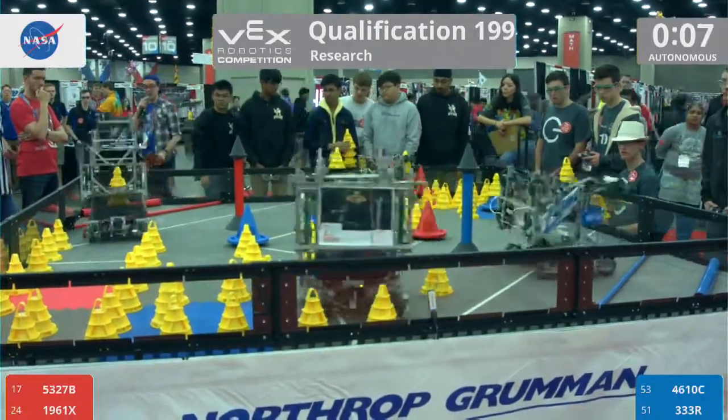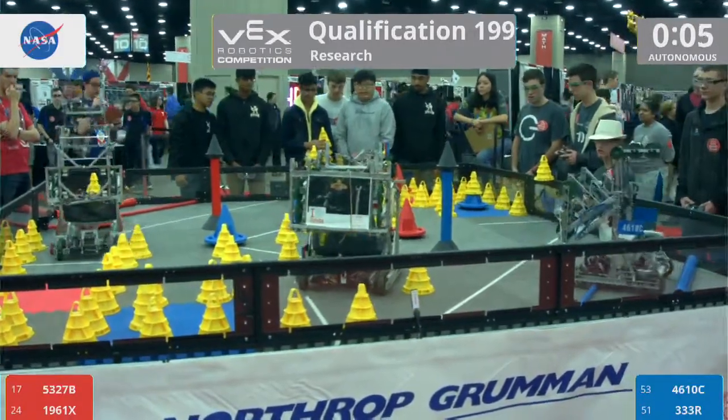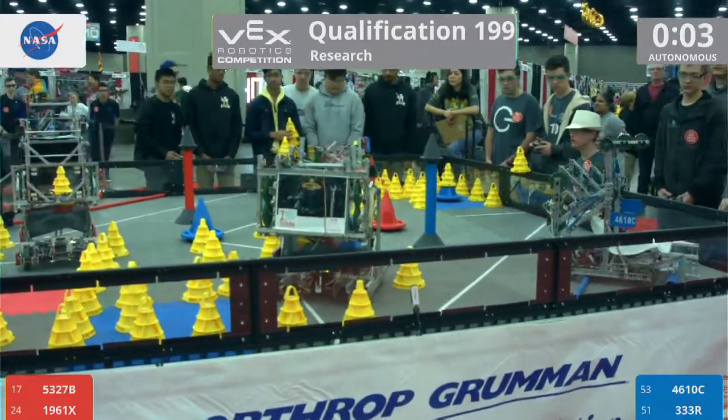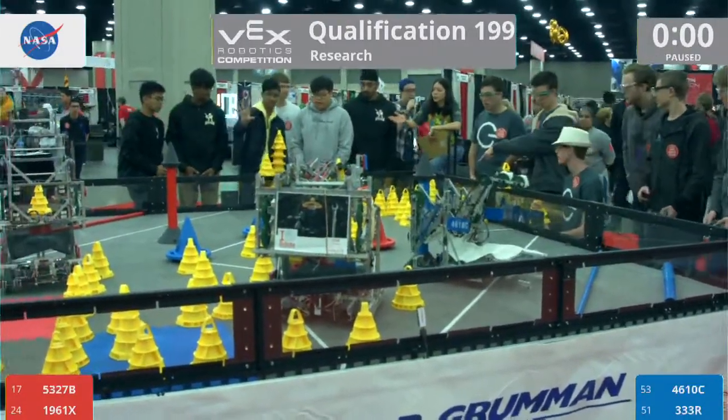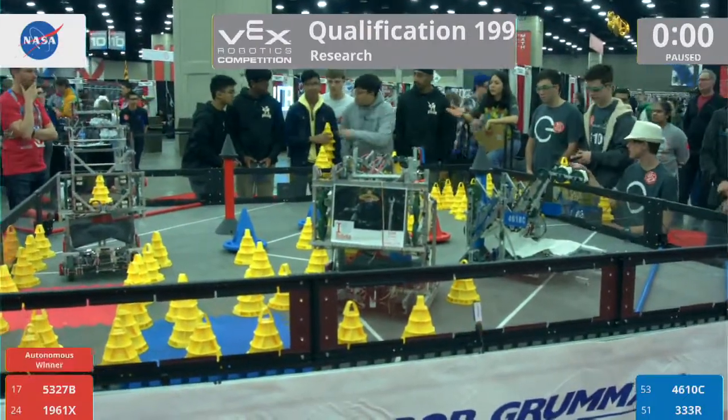Going off, we see that 1961X — those are the Eagle Bots. They are bringing that mobile goal with two cones into the five-point goal zone. It's enough to give Red Alliance the autonomous victory bonus.